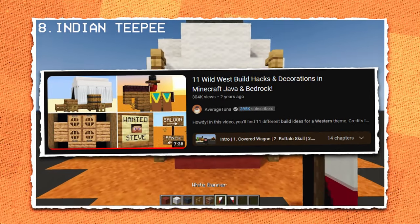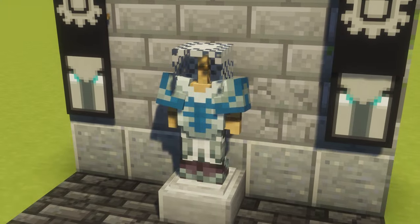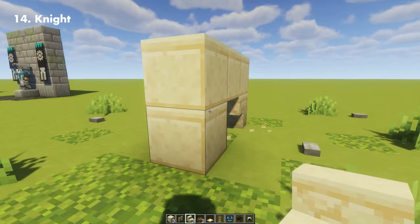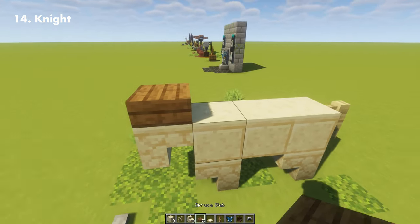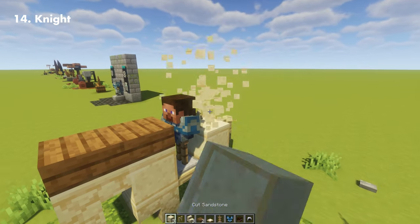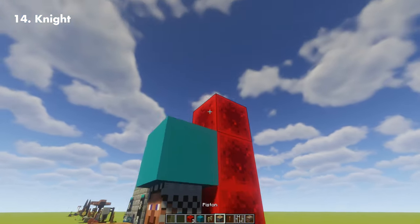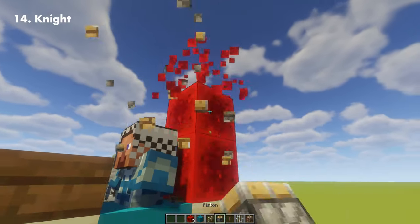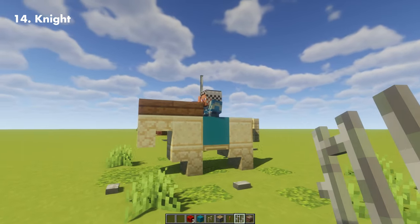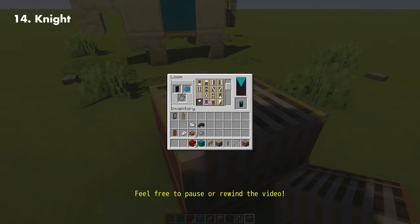If you've watched my Wild Best Build Hacks video, which I highly recommend, I made a cowboy on a horse, which I also think would work well with a knight. So with the plate armor we did, we'll just need to make the horse and the armor stand so we can create our knight on a horse. We're going to add a shield to it using banners, and this will be the last step into making our knight complete.